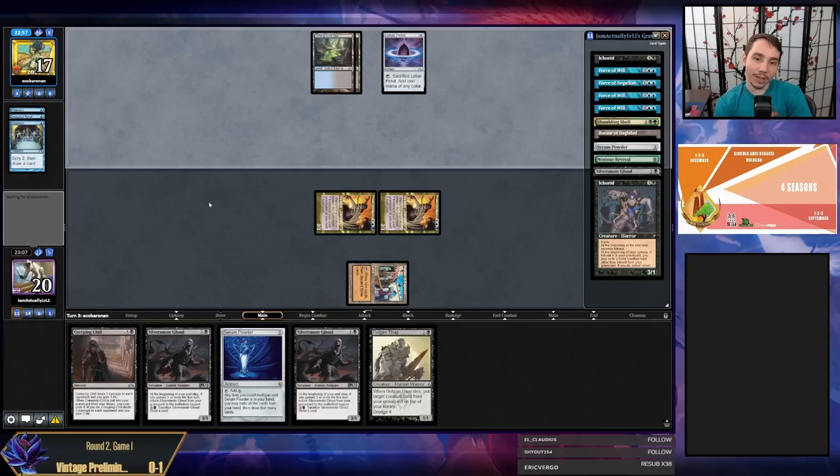Draw better, choose better decks — I'm no Lord Beerus, I'll tell you that much. When you do mulligans with Dredge, the mulligan is the straightforward part — you have to go until you find a Bazaar and keep. Playing it out involves sequencing, when to activate, what to get rid of — but for the most part you could probably script or make an algorithm that optimally plays Dredge.